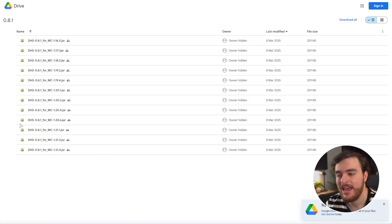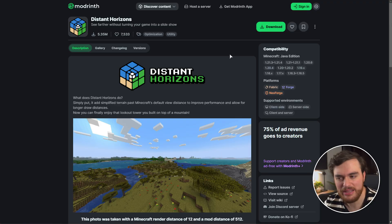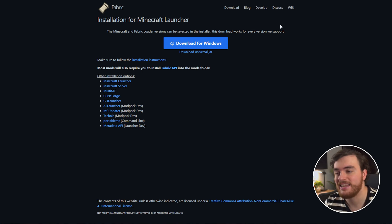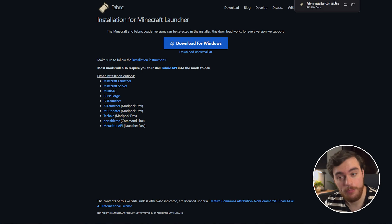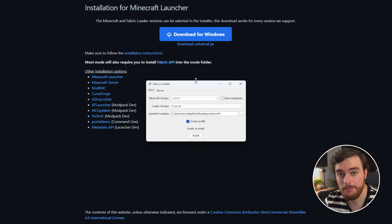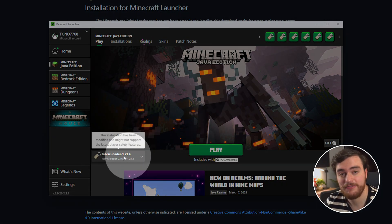This may change in the future and you'll find an updated link down below when it does. So to get started from the very beginning, if you haven't got Fabric installed at all, you'll find links to server guides for Forge and Fabric down below, and for the client side as well. To install Fabric, you'll find a link down below — just choose Download for Windows, save and open the installer, then choose your Minecraft version and click Install. It'll then pop up in your Minecraft launcher as Fabric Loader.